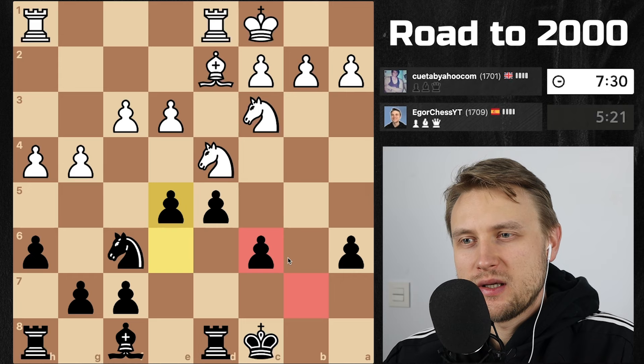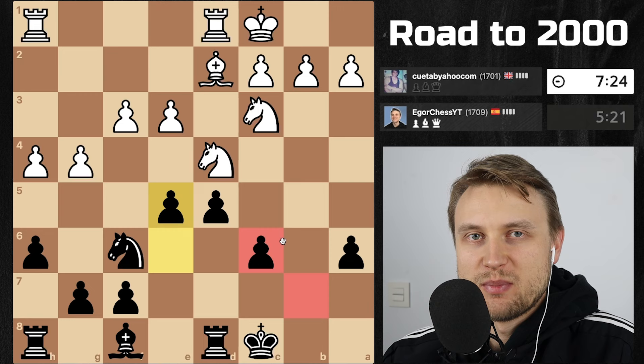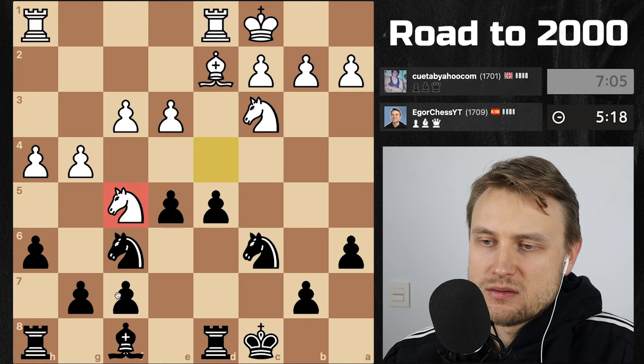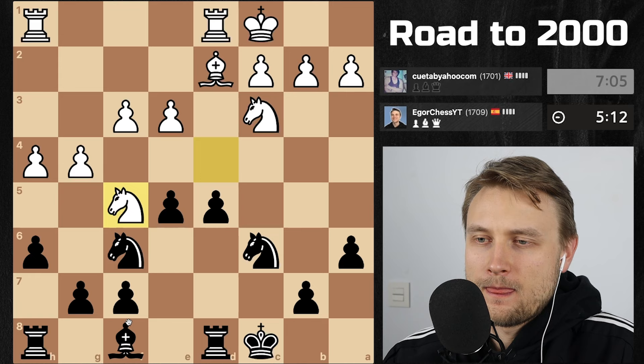Trying to play moves that he doesn't expect. Maybe I should just focus on playing the best moves, if I knew what they were. Maybe putting my bishop on d6 is something that I could consider next. This knight is controlled by the bishop, so that's fine. I think g3 makes sense.